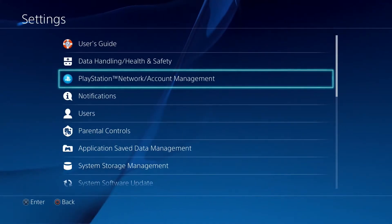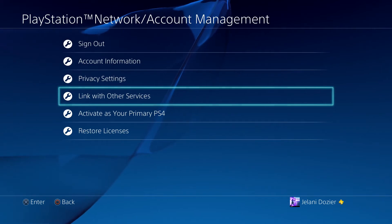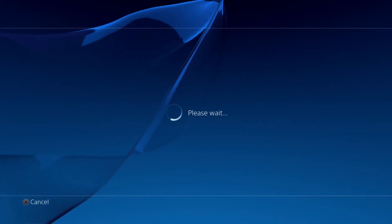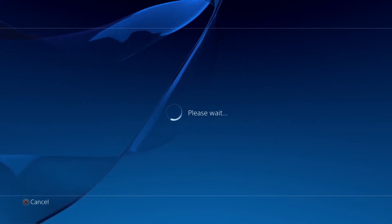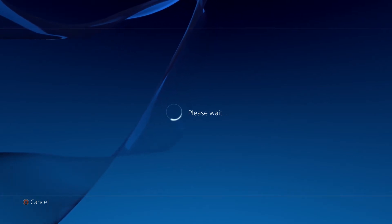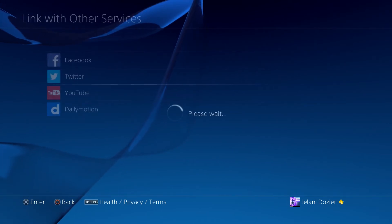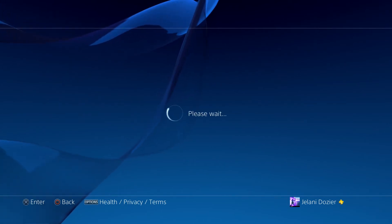What you can do is go to Settings, go to PlayStation Network slash Account Management, go to Link with Other Services. As soon as this loads — it seems like it's been taking a lot longer with the new update, with the whole 'please wait' and everything — but once you get through that, this comes up and you can click on Dailymotion, and then you can go ahead and sign up from there.